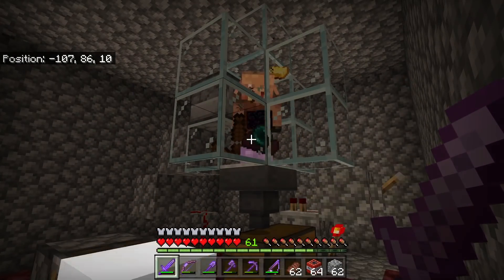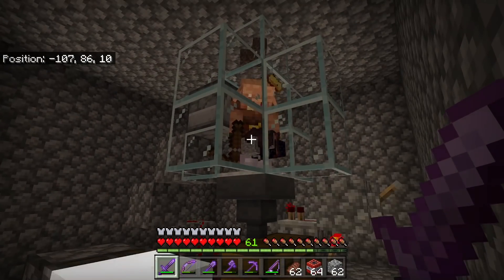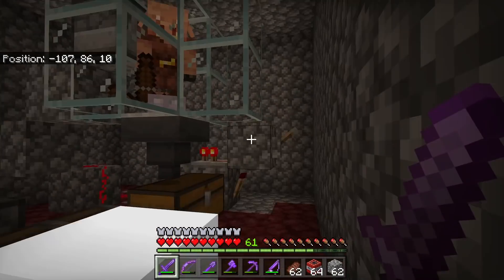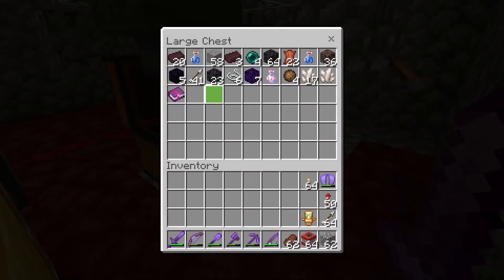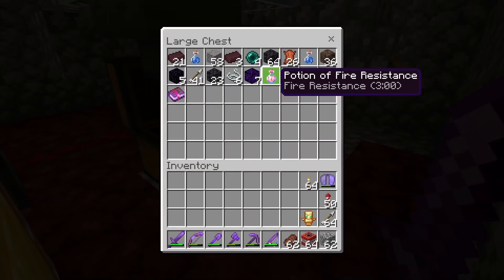Check this out guys, this is my little piglin bartering farm. How it works is, this cool block comes back and forth to make the piglin barter every single second. Let's see what we got. We got a bunch of great stuff. And look at that, we have a fire resistance potion. That's going to be perfect for another journey.